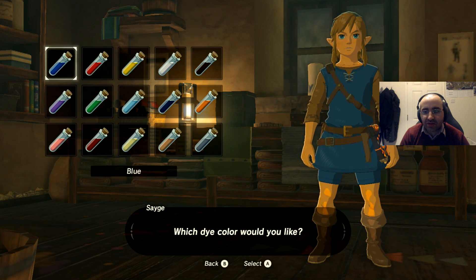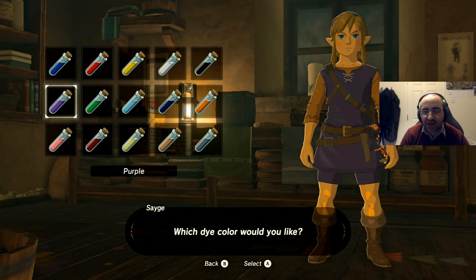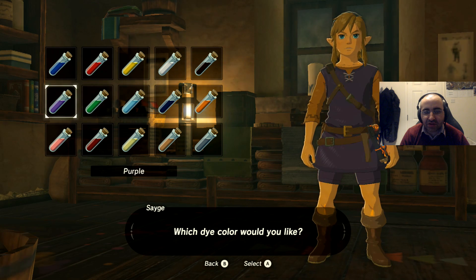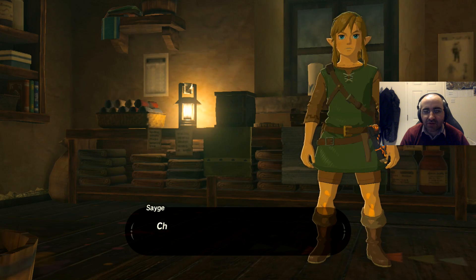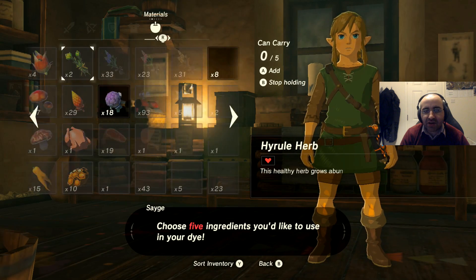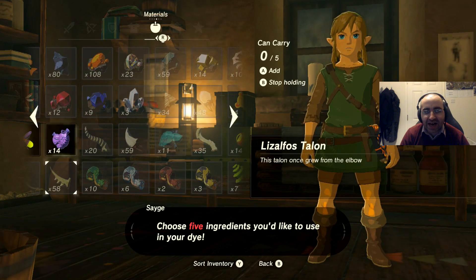Which color shall we go for? I'll go for my classic — let's go for purple. To dye it purple you need to choose five ingredients, and it will only let you choose ingredients which are actually purple.